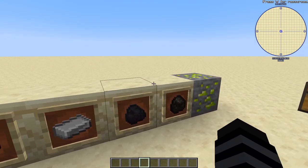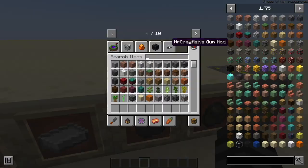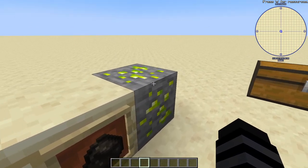Coal and charcoal you're going to need because you need to turn that into graphite, which you do by putting them in a furnace, cooking it, and it will turn into the graphite bars you need for the mod.